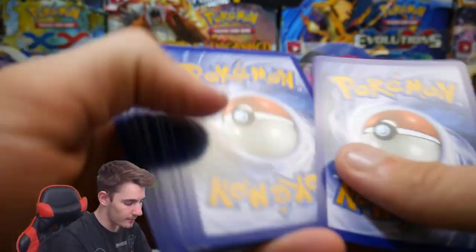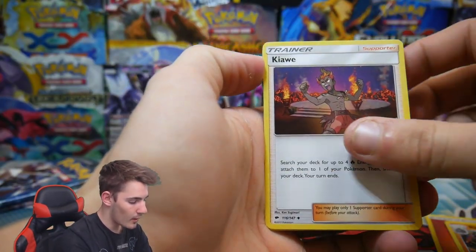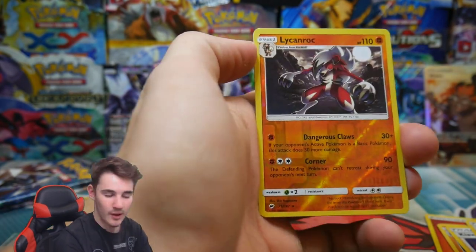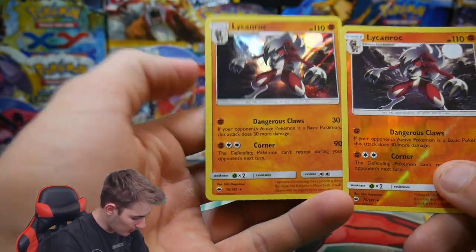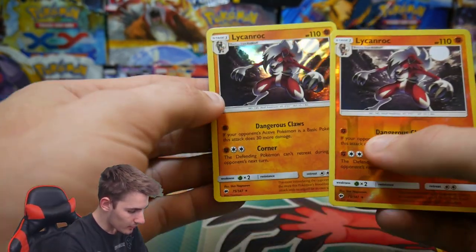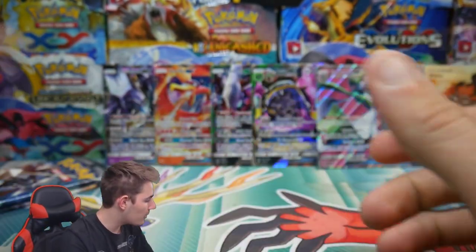There's a code card. We have an energy, a Ride-On, Kiawe again, an Olivia, a Lycanroc rare reverse holo, and another Lycanroc — that's a holo! Oh my god, so we got another holo. That is epic — double Lycanroc though! Not bad at all. I'll put that one in the holo pile and that one in the reverse holo pile.